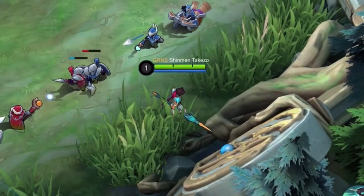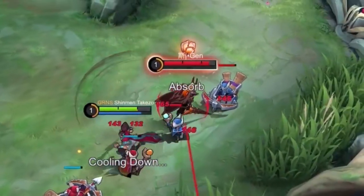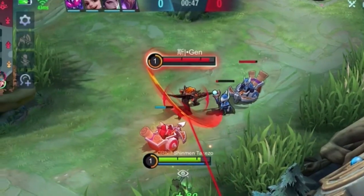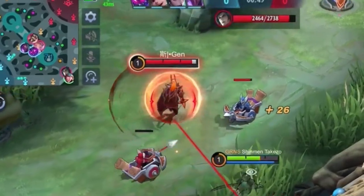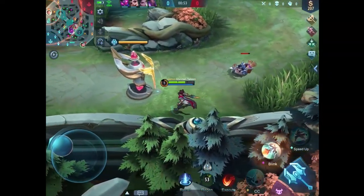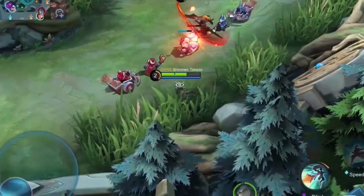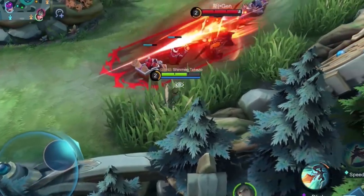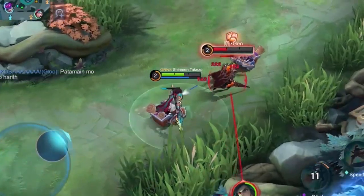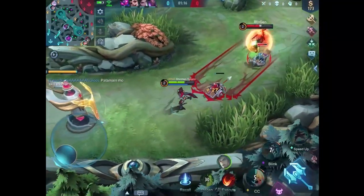It looks like we're going up against Leomord. So what can Leomord do to me at level one except poke me from a distance? That actually hurts and he's level two, so let's back away and get this minion to reach level two. Just like any real man, I'm gonna keep myself hidden in the bush until we get a chance — and I think we're gonna win this fight, but he just flickered away.